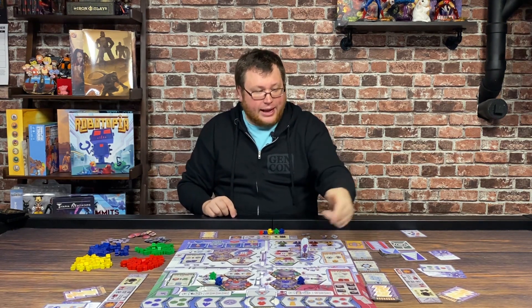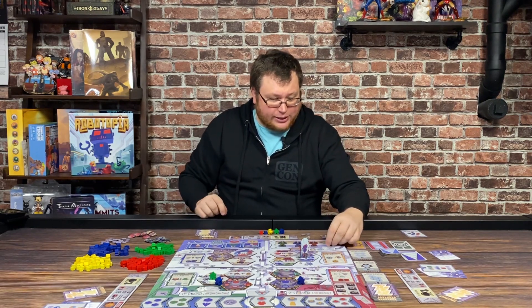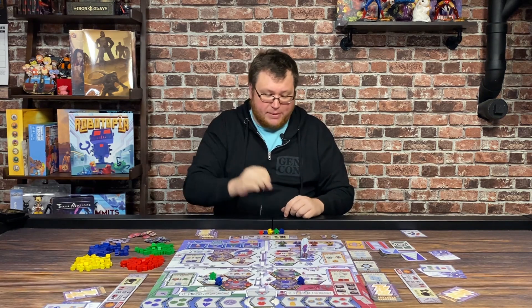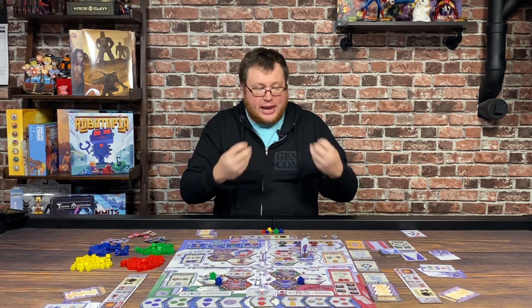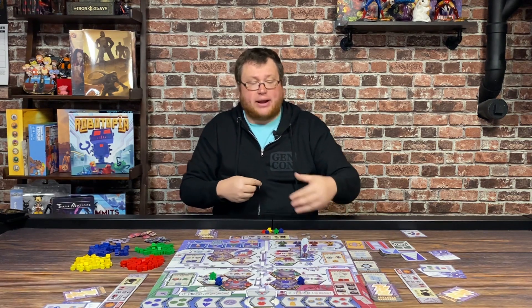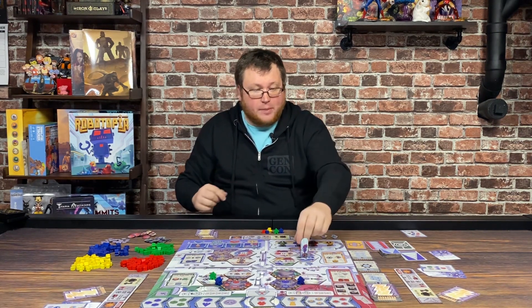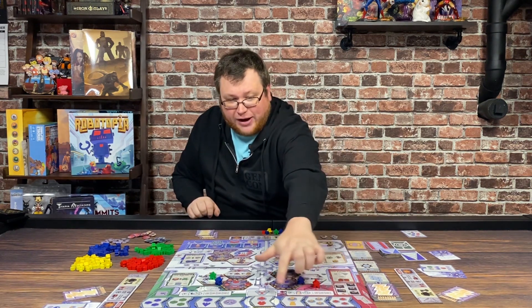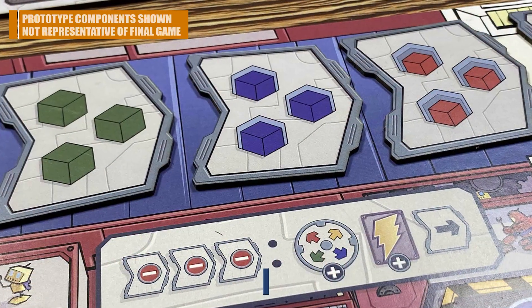So if I have six yellow scrap, I can turn it in and take that token — which is actually also a battery, so I get one extra battery — I get to draw an action card, and I get my particular token. I'm the square player, so I would take my square yellow token out of the mix and place it on my player board. I'm not actually gaining influence with the yellow guild at this point — I'm just getting their guild token to later turn back in. With the red action, you're spending everything shown on the conveyor belt.